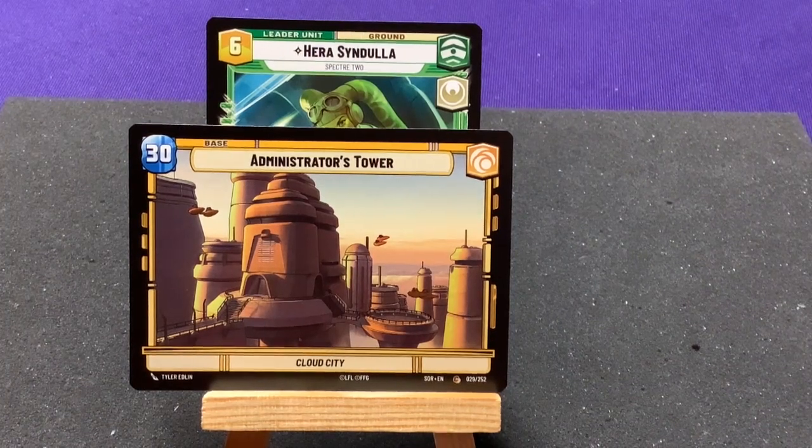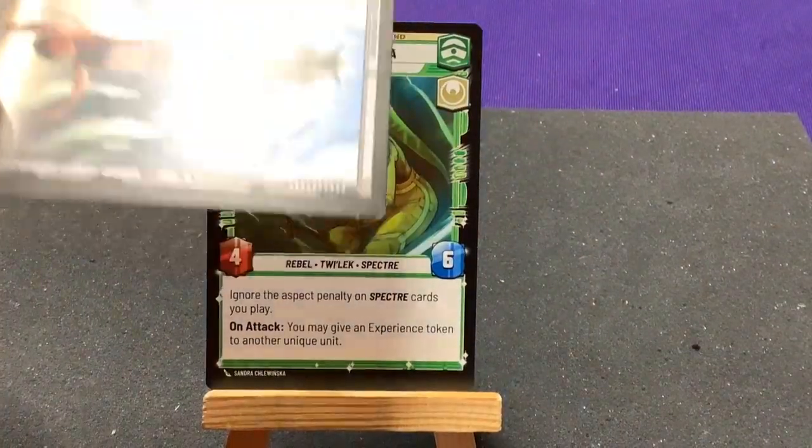The Administrator's Tower from Cloud City — I believe this is the same one we had with Luke's deck. Yes, it's a duplicate. But if we're getting one per pack, you'll at least have a better chance of getting a bunch of different cards to build up your deck.